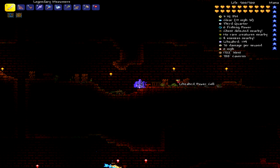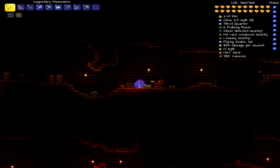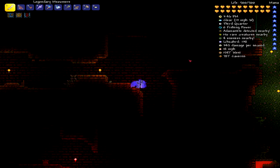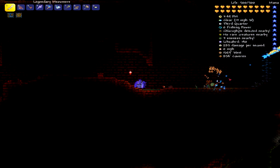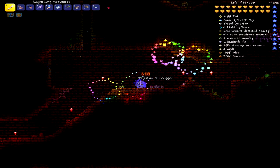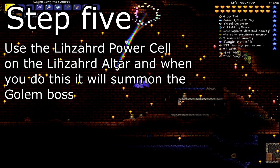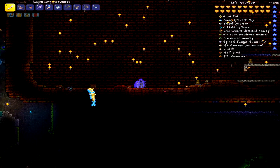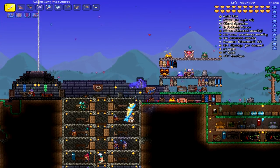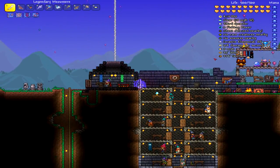We just got our Lizard Power Cell. Feel free to request videos down below so I know what to record for you guys — more Minecraft, more Terraria, let me know in the comments. Now that you have your Power Cell, you can go down to where your altar is and right-click the altar, and you will summon the Golem. Since the altar isn't down there in this world, I have to go to wherever we placed it.